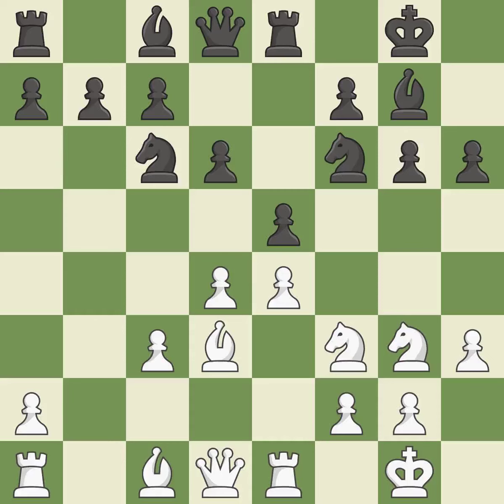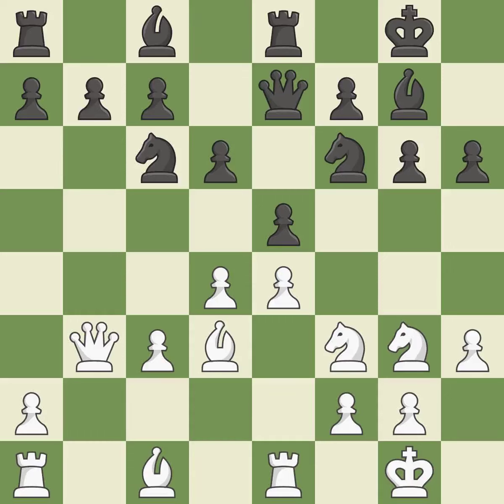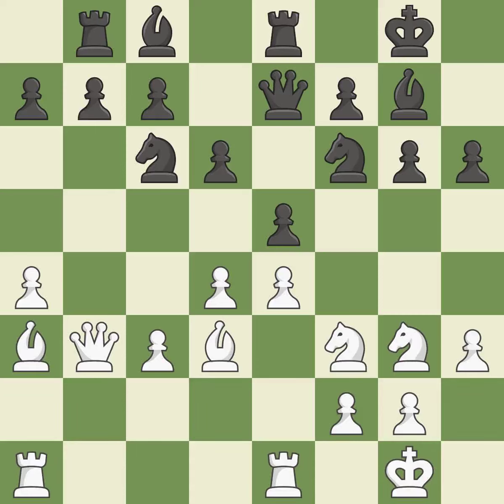A queen moves off of its beginning square and into the action — that's good. By growing a queen from its beginning square, this activates the queen — it is ideal. Perfectly on point. This is not the best approach — it is incorrect. Not the finest — it is incorrect.